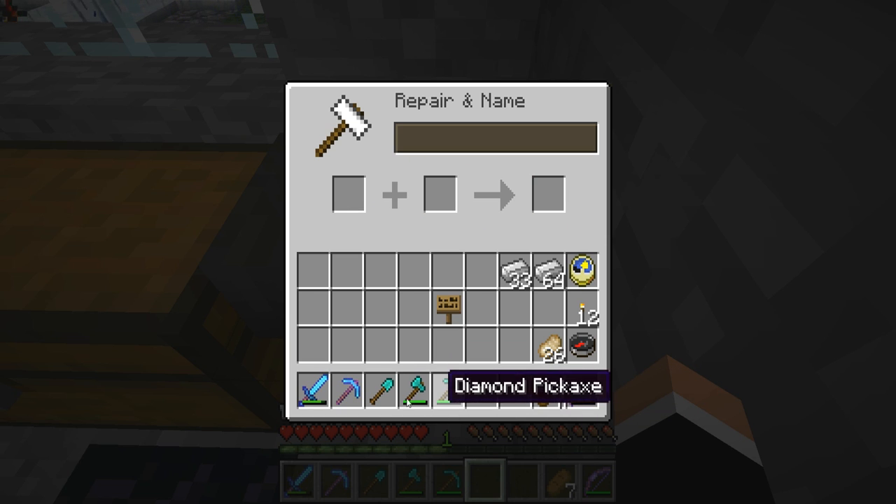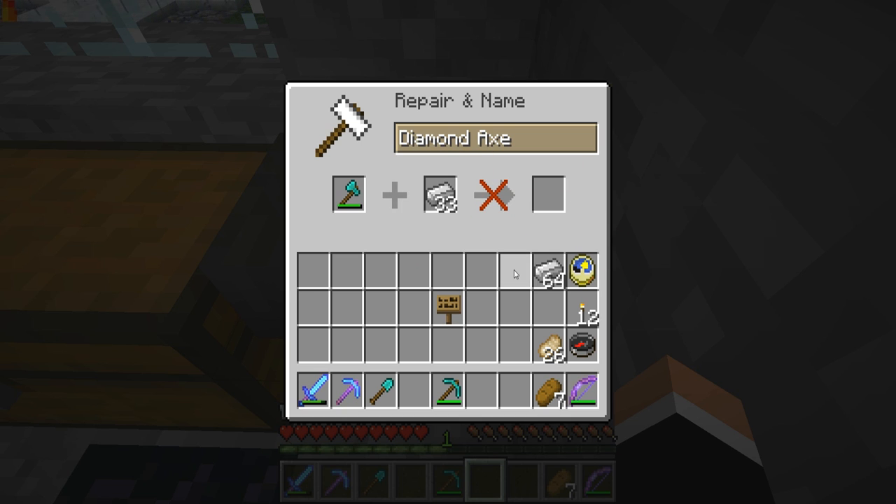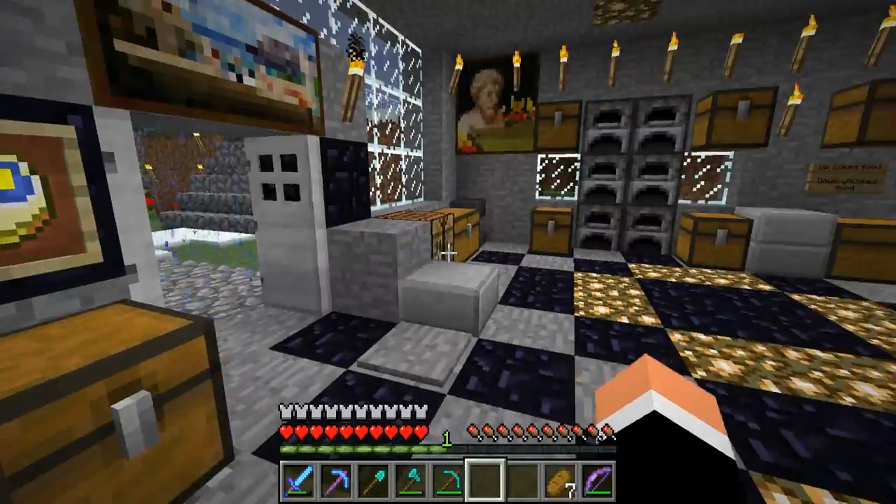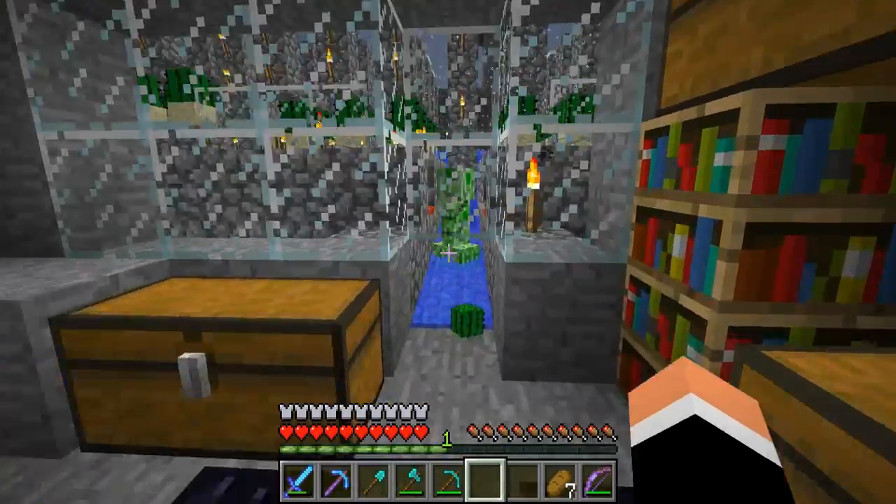Also, if you've got an item that has damage on it, you can repair it. I can't repair this one because it has too much damage, but essentially if you have an item with a lot of damage you can put iron ingots - or in this case, because this is a diamond pick, you'd actually need to put a diamond up here to repair it.